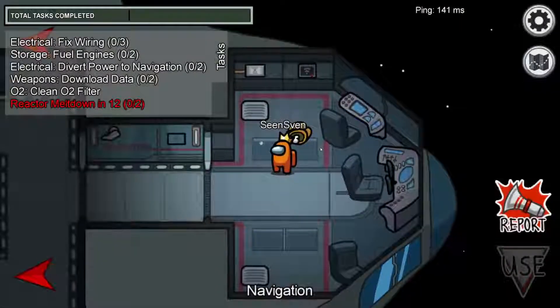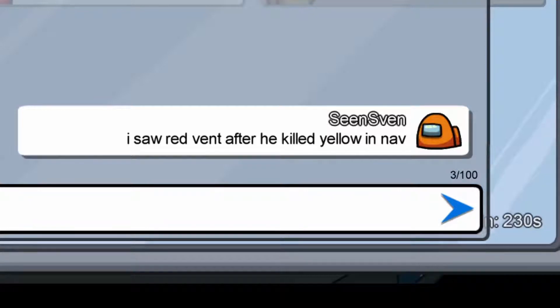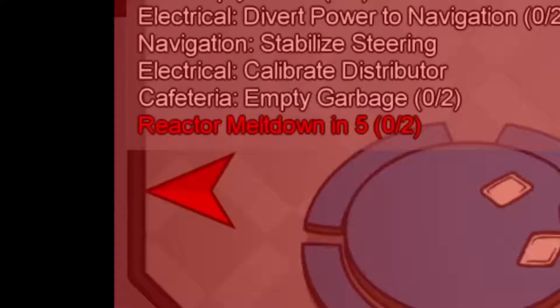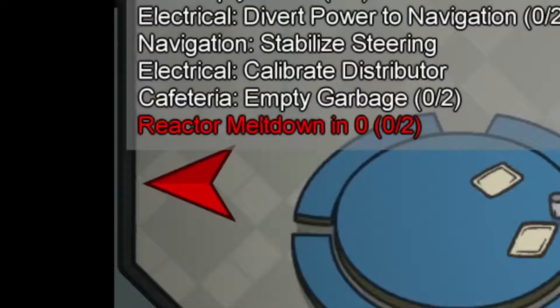If O2 or reactor are sabotaged, run towards the opposite direction, because it is likely that the imposter sabotaged to divert attention from the body. You might even catch him in the act, though only do this if you are sure that the sabotage can and will be fixed without you.